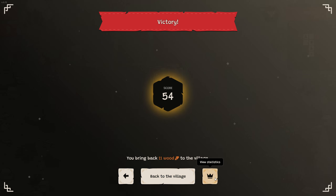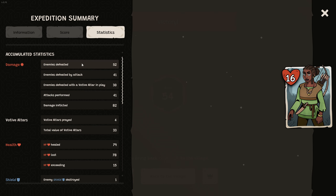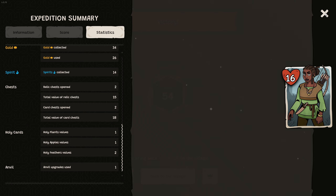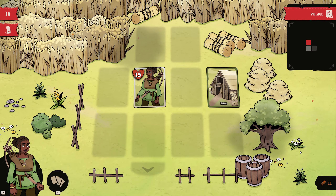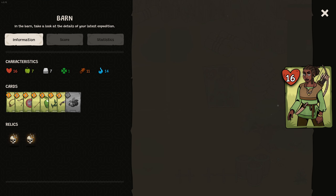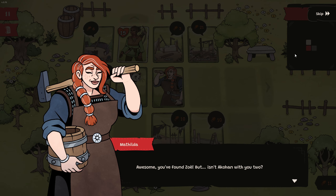Back to the main menu. Back to the village. View statistics. 52 enemies. 41 attacks. Health lost — lots of numbers. Love the numbers. Back to the village — it's our barn. The barn has the stats of the previous run. Awesome.